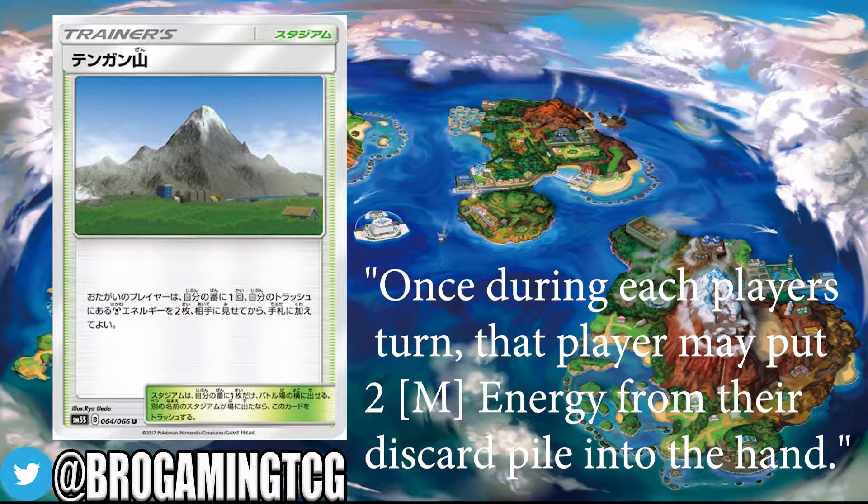This card does not only apply to metal type decks but to colorless decks as well. Decks such as Silvally GX and Drampa GX, which both need three colorless energy to attack, could both see play with this card and have a more suitable place in the meta after this card's release.